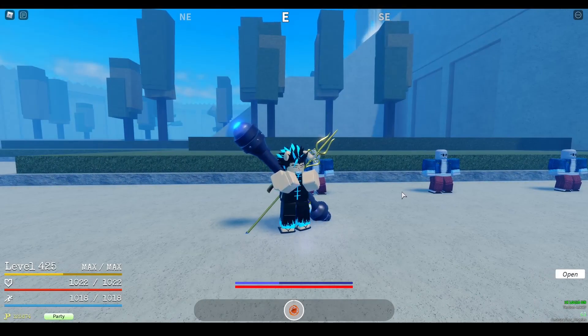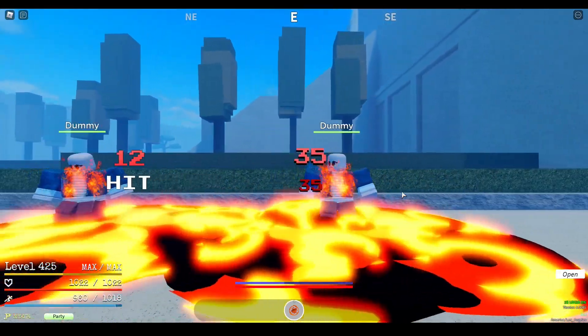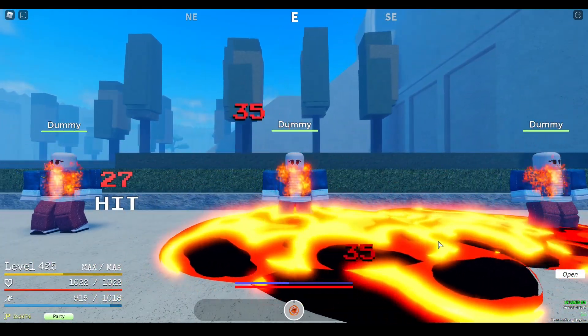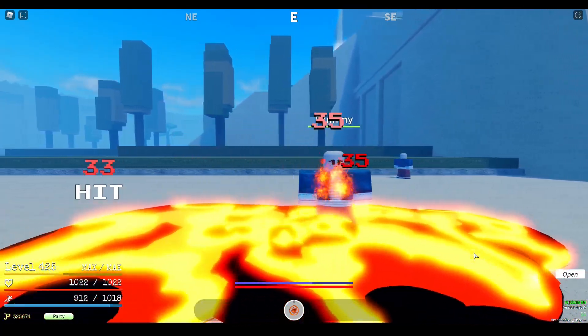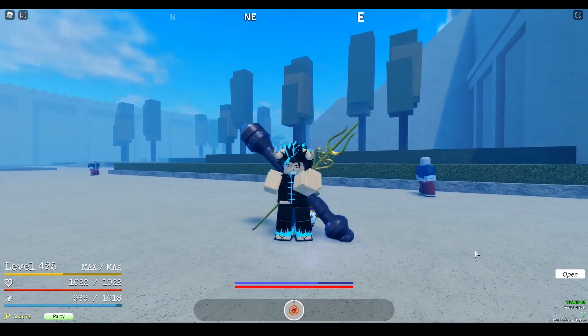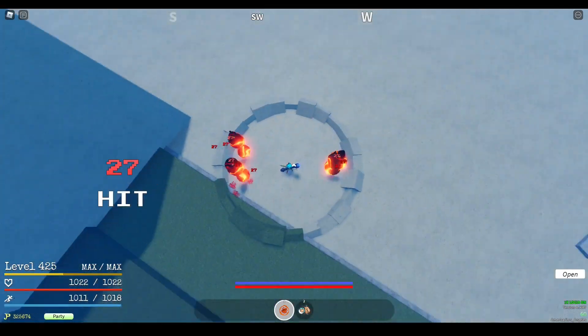Magma Swamp is a barrage-based move where you turn into magma and can move around in the magma. Magma Swamp does not stun your opponent, but it has hyper armor against melee attacks. However, grab moves and knockback attacks can take you out of the move. When ending Magma Swamp, you punch above yourself with magma and block break anyone caught in it.